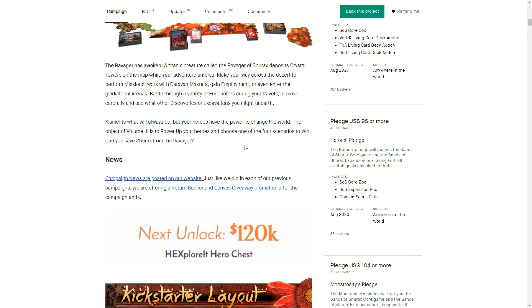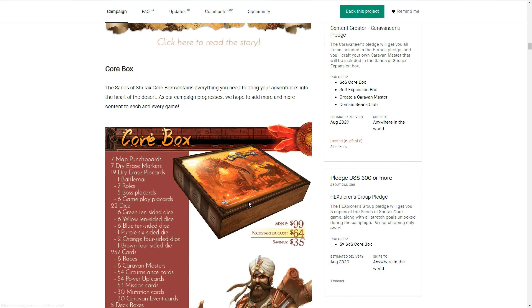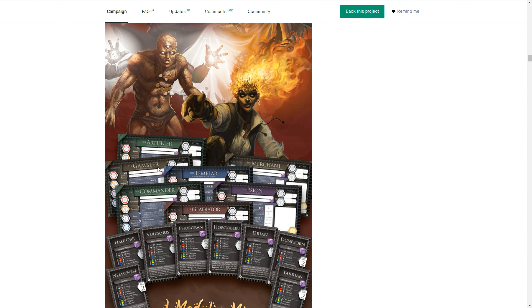There's a world you're exploring, and here's where it talks about the different character types you can be within this world — that's where the combinations really come into play and get wild. In the original couple of boxes, and I think this Kickstarter might even mention it, the combination total is around the 800 mark — 800 different variations of characters you can potentially create by mixing and matching. There are essentially races involved, traits involved, and then the actual character you want to be.